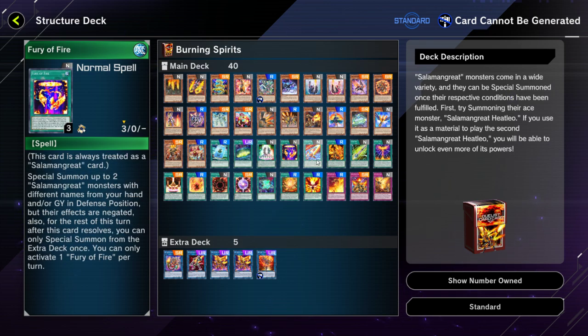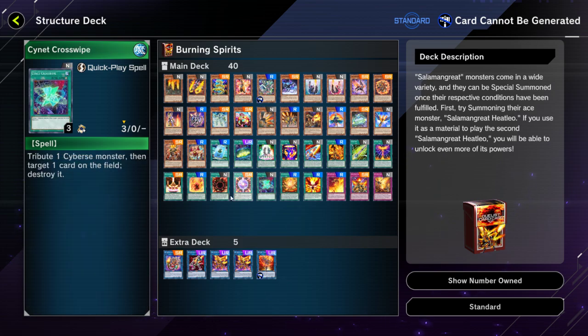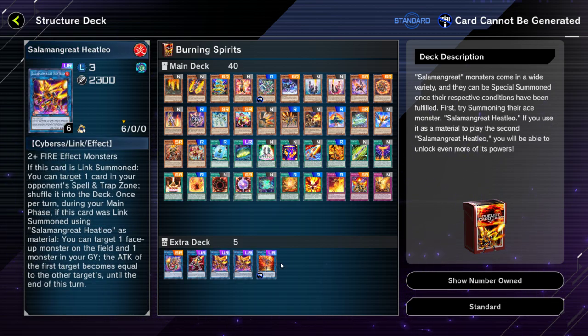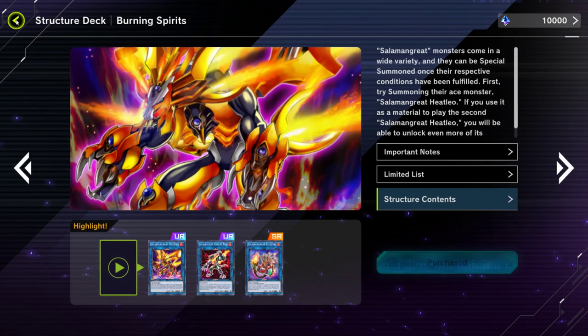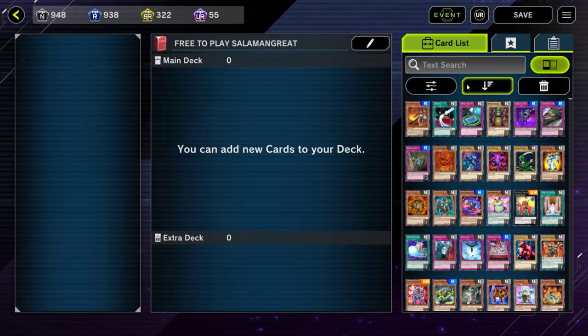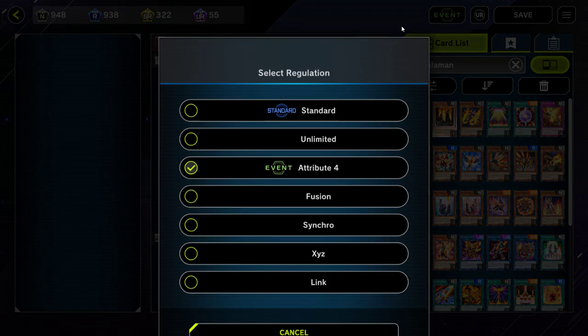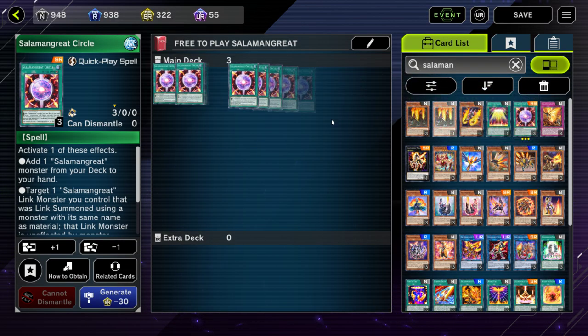This structure deck is actually one of the best value structure decks that you will ever buy in the shop, at least right now as of April 2023. You get a lot of value out of it, and I would definitely say it's worth it — I bought it on my main account, it's what I started the game with. So buy your three copies of the structure deck, make sure you're on event attribute four, search your Salamangrates, and let's start putting it together.